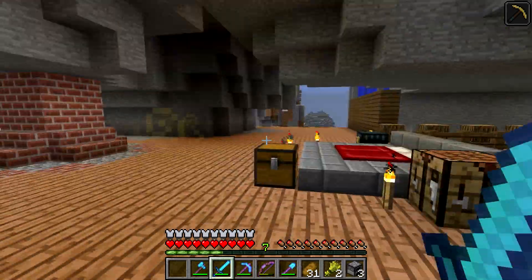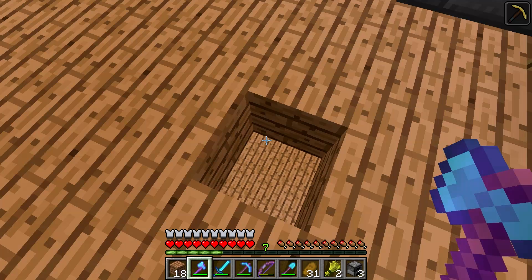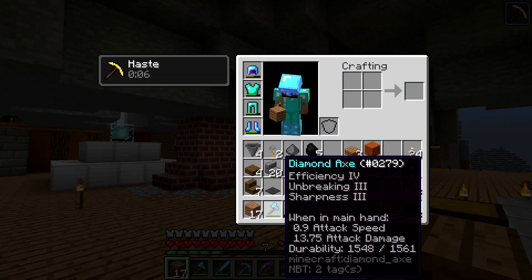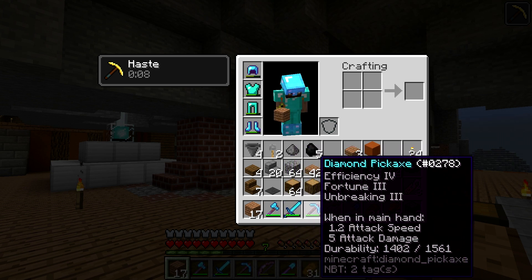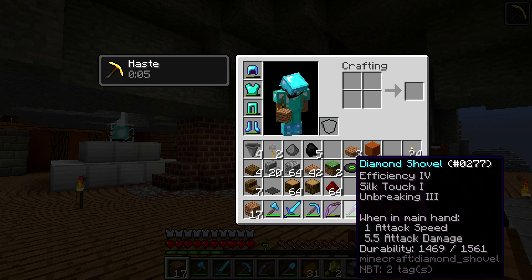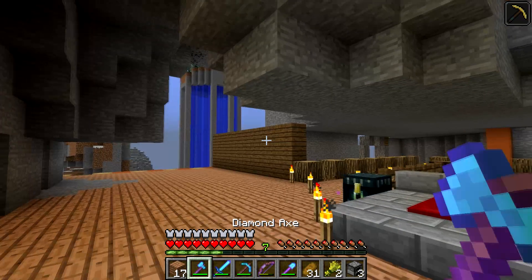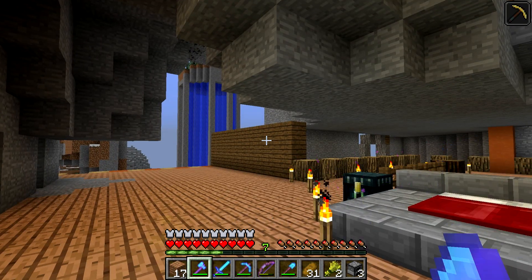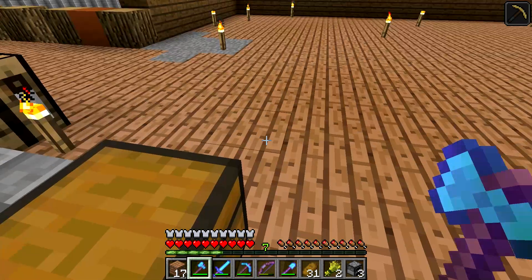Also, the new feature where you punch and it comes up really slowly — I forgot I have haste here, so everything breaks really quickly. This right here has the attack speed of 0.9. My sword has the attack speed of 1.45, 1.2, and 1 attack speed. So those are different attack speeds. I really like this feature, but I also hate it a lot. You punch and your item disappears off your screen for a couple seconds.